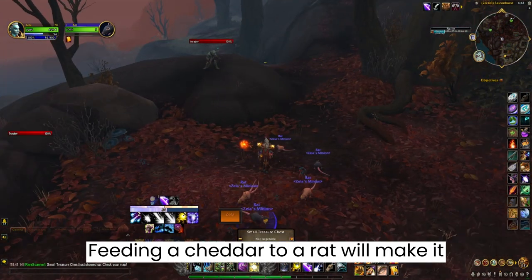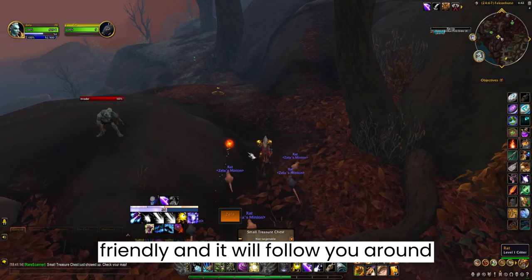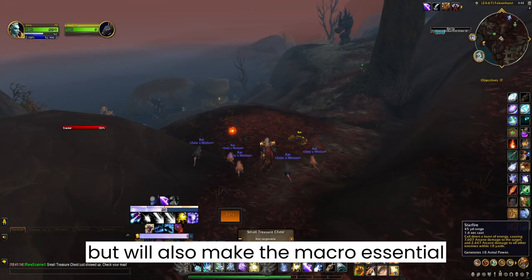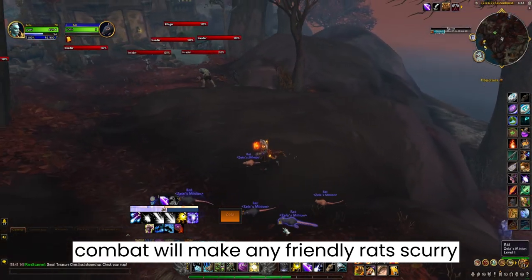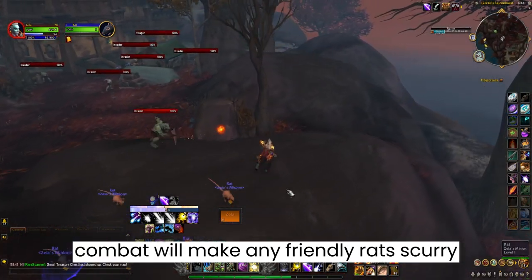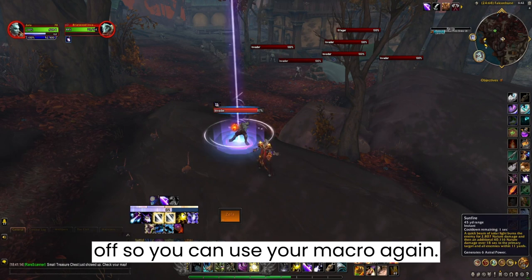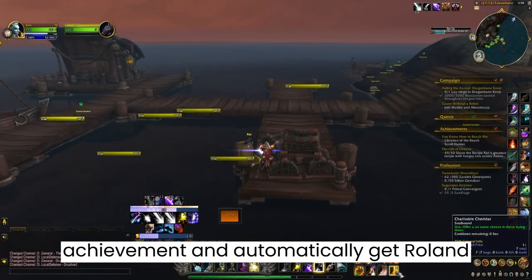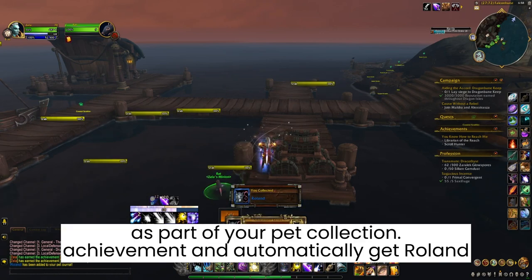Feeding a cheddar to a rat will make it friendly and it will follow you around, which will also make the macro essentially useless. However, getting into combat will make any friendly rats scurry off, so you can use your macro again. Once you feed 50 rats, you will get your achievement and automatically get Roland as part of your pet collection.